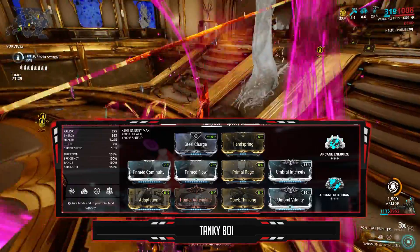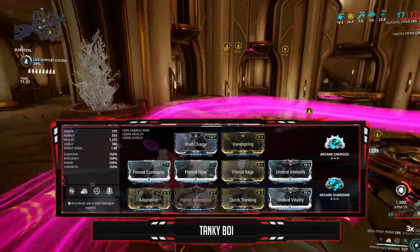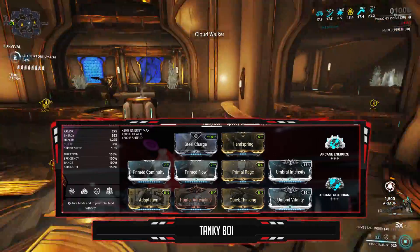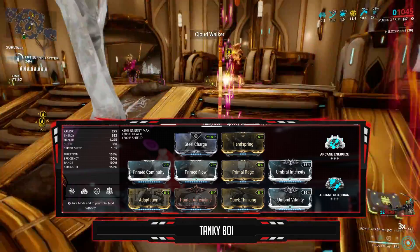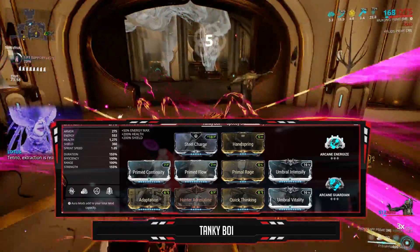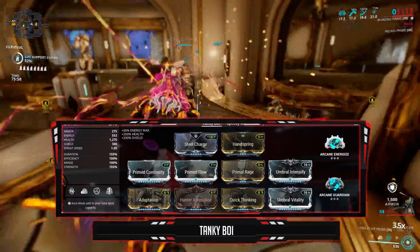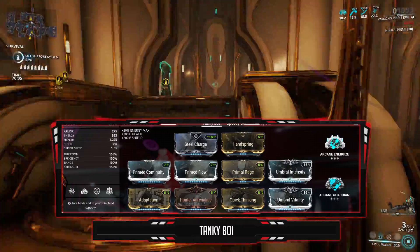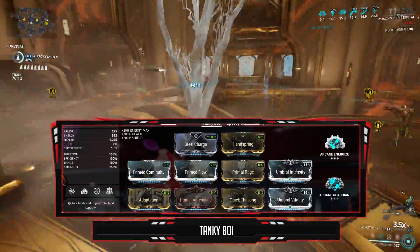Especially paired alongside Hunter Adrenaline — this mod converts 45% of your health damage into energy. In higher level missions you won't run into energy trouble from all the damage you take. Umbral Intensify and Vitality combined give you a nice boost to both health and power strength — the power and health is needed for your clone's health multiplier, and the power is also good for your Defy's armor multiplier and Iron Staff's damage. To increase the staff's damage even more, I'll be using the augment Primal Fury — basically every time you kill an enemy you increase the critical chance, which caps at 150. If you don't kill anything for a while it will start to decay by one percent each time. The crit scales off power strength and the decay rate is reduced with duration. Adaptation for some added defenses — especially with a decent amount of health and armor, this will give you some nice damage reduction.